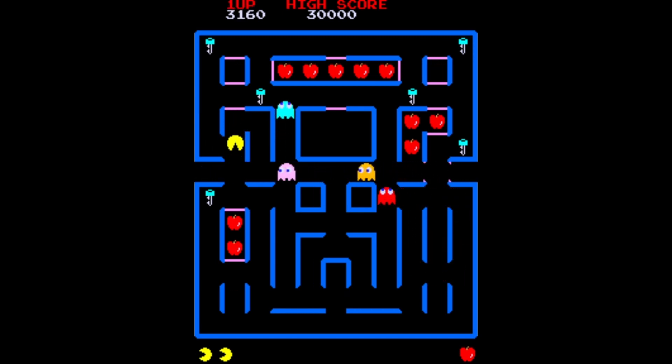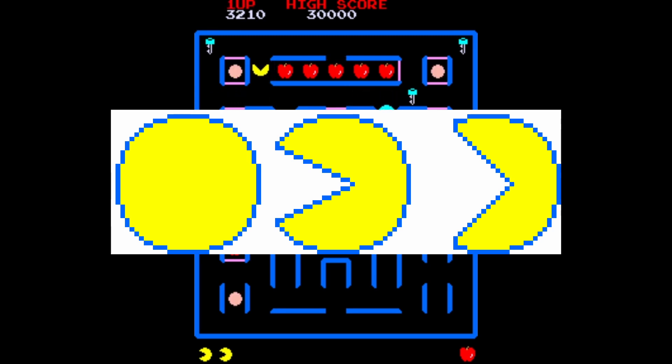Finally, most of the Pac-Man sprites in this game have a blue outline that isn't seen in-game due to the color palette.